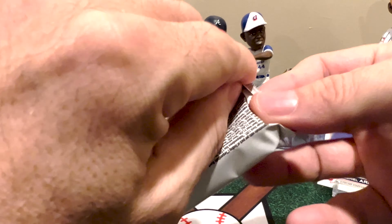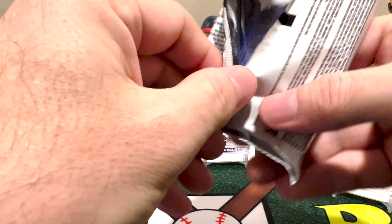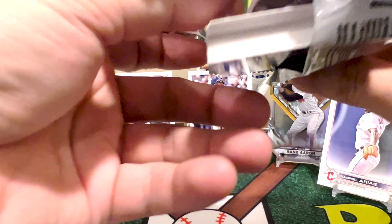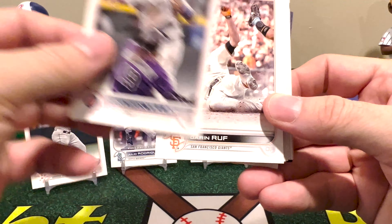Last pack, and this is the one that has the baseball helmet relic. It can be numbered, can be colored parallels where they forgot to put the number — like the blue one I found for Jonathan India.